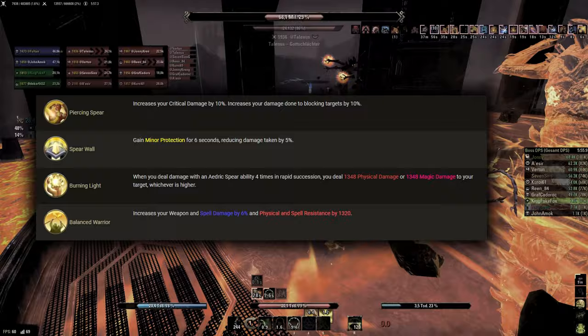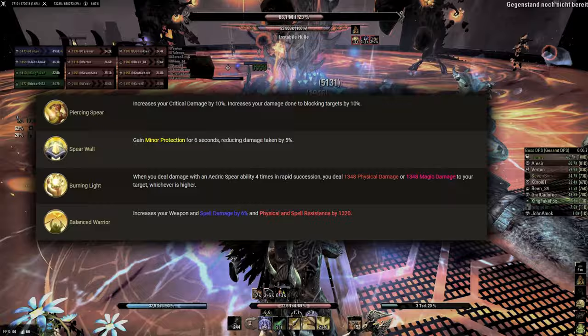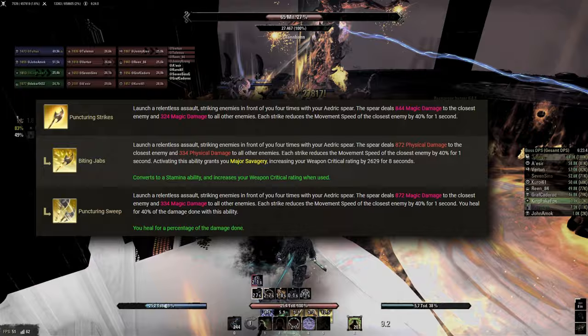Aedric Spear is the second damage skill line and really does not provide much else. The passives increase our weapon damage and spell damage by 6% and resistances by 1320. Additionally, we get 10% critical damage and damage against block for having an Aedric Spear ability slotted, and Aedric Spear abilities also give us Minor Protection and deal additional damage in the form of Burning Light.